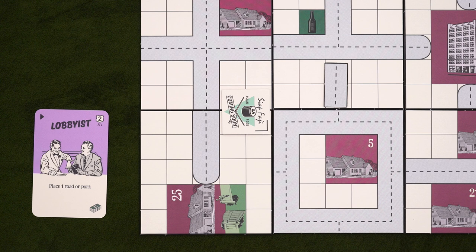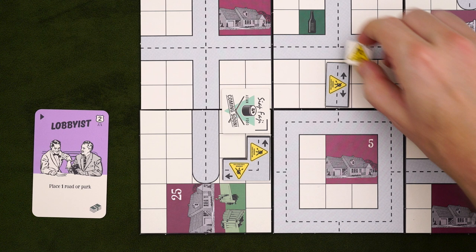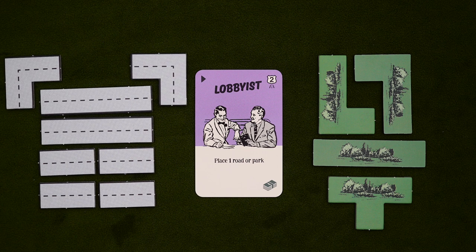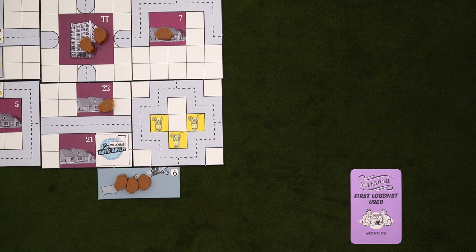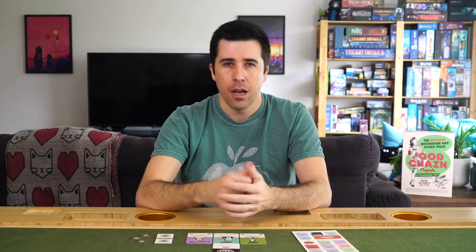Lobbyists can also build roads. These must be adjacent to a road square in range of your restaurant, or adjacent to your restaurant's entrance, and will do exactly what you'd expect. But the construction takes a turn to complete, so you place the road on its under-construction side. This also creates traffic, so for each bit of existing road that this new one points to, place one of these roadworks tiles. The new road can't be used until it's finished, but customers can drive over the roadworks tiles — they just add one to the distance, meaning you can use them aggressively even if you don't care about the actual road. During cleanup, you flip the roads over and remove the roadworks tiles. Roads and parks are both limited in supply, so if you run out, you won't be able to produce any more. And lastly, this module includes a lobbyist milestone, which lets you place an additional map tile from the unused ones in the box.